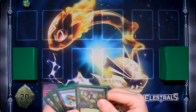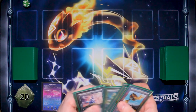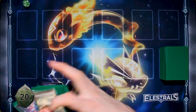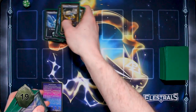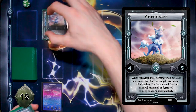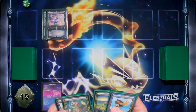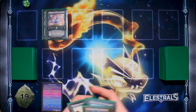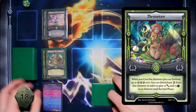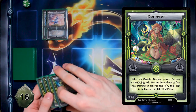I draw to start my turn. I'm going to take a Lycarus from my Spirit deck and enchant Eremere. I'm going to take a Teratlus from my Spirit deck and cast Demeter, and I'm going to add two more to Demeter to enchant her up to three as per her effect.